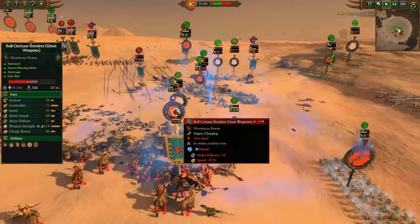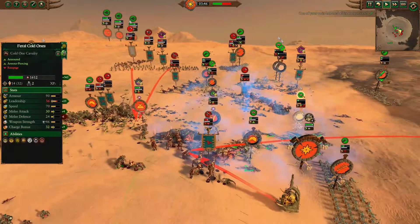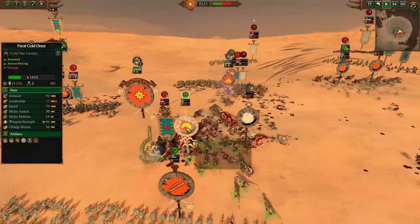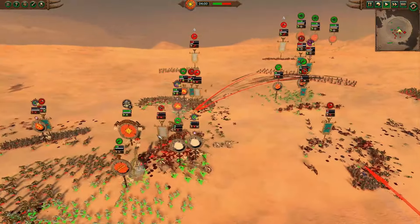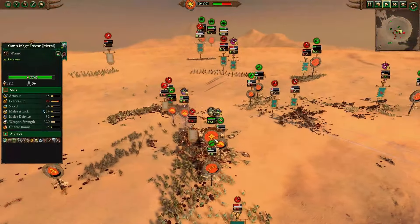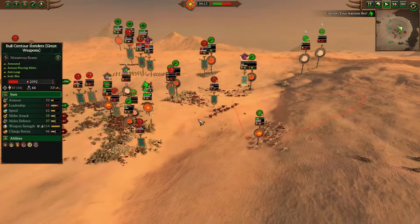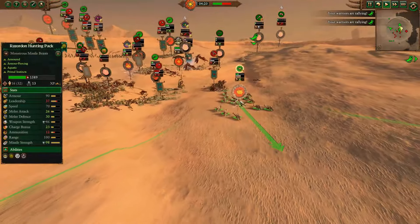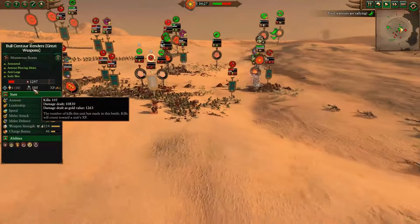Shield of the Old Ones tries to keep the Razordon Hunting Packs in the fight, but it won't be enough as their leadership dips and they route. Bull Centaur Renders get to fight Colossal Hunters, the Cohort of Waddle, and Feral Cold Ones — everyone in this fight is a target they want, so they'll go down swinging happily. They'll probably die for their efforts but will get their value back for sure. The Razordons still try to stay on the sidelines and fire in, getting a lot of damage out. The Cohort of Waddle drops below half HP; the Colossal Hunters and Feral Cold Ones nearby are just about a spent force with no healing. The Bull Centaur Renders eventually routed, but 105 kills — not bad value at all.